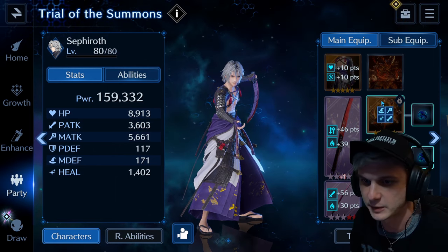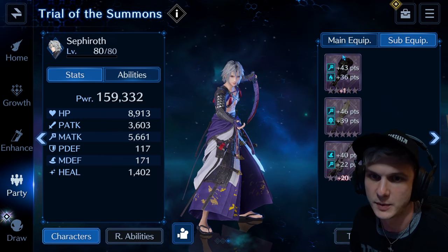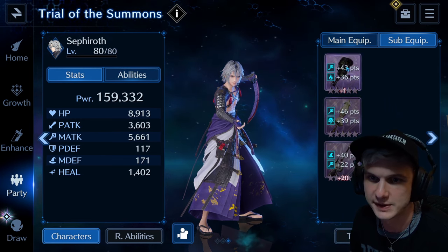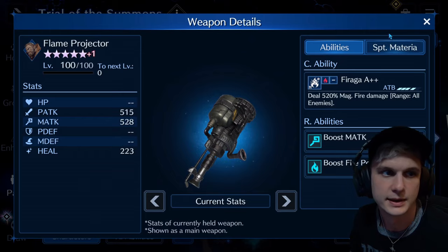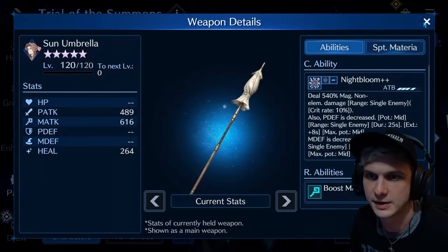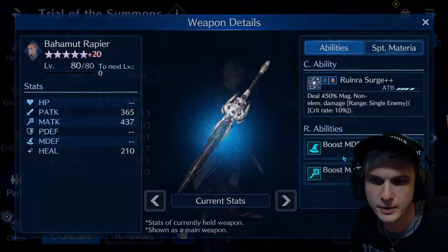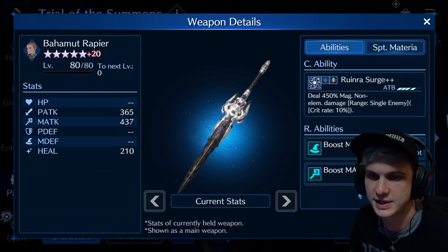Anyways, a bunch of stat sticks otherwise, just for magic attack. He's got pretty well all magic attack, magic potency, fire potency from Flame Projector here. Sun Umbrella for magic attack. And then just a little bit of magic defense from the Bahamut Rapier and just enough magic attack.